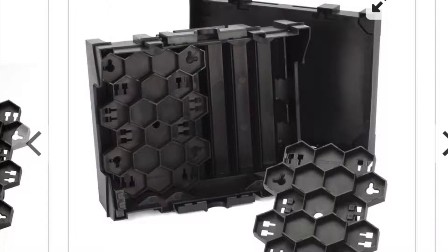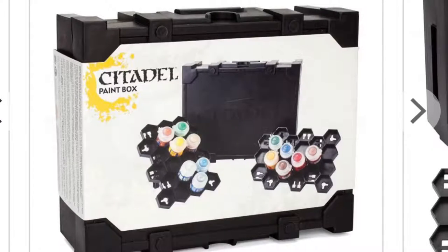GW have released some modelling information to do with the paint box, which is on the screen. They've released the Citadel Project Box, which I'll go over later, and they've released the single paint racks, which are good for storing the paints needed for just one model. As you can see, the cheapest option is going to be the paint box at £30 — it contains two trays and fits around 23 paints, so it's a nice small project box.